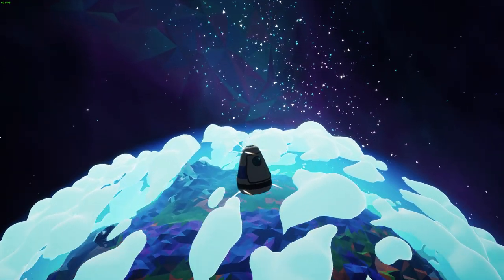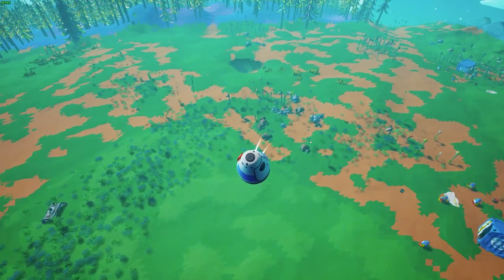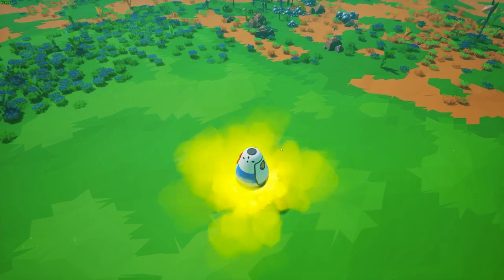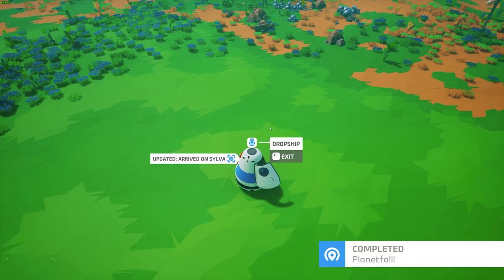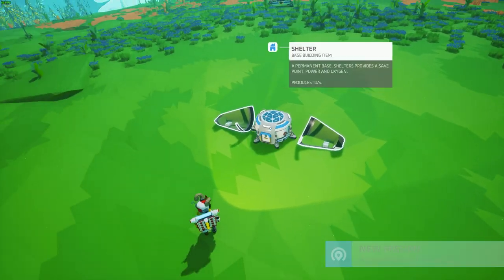When you start a new game your little space capsule will launch you down onto the planet Silva. Each landing location is random — the planets are procedurally generated, so each experience of where you land and what you're next to will be different. When you arrive you're told to exit the spaceship, a couple of things will unpack, and you'll be ready to start playing.